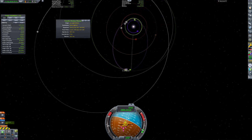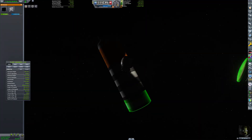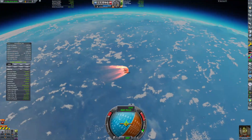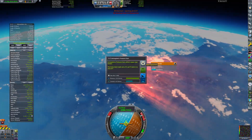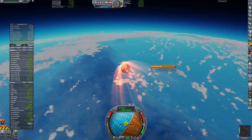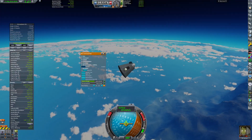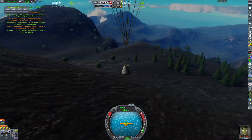Our journey is now almost over, because we are finally approaching Kerbin again. It's a sight that Bill has awaited for years. In a few moments he'll be reunited with Kerbalkind again. Mission Control is actually surprised that Bill made it through. His valuable science results helped to fulfill about 50% of the entire science tech tree.